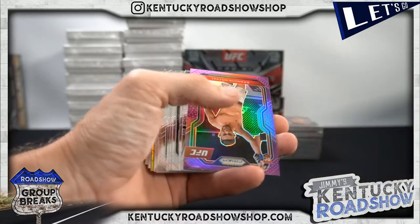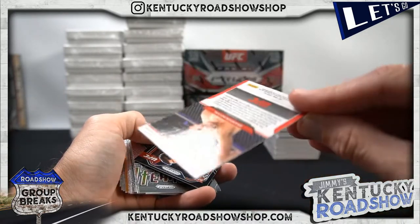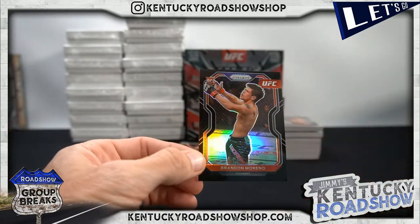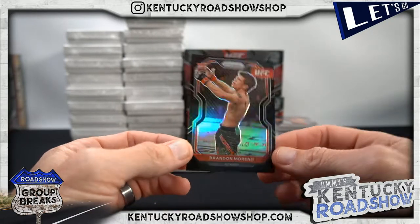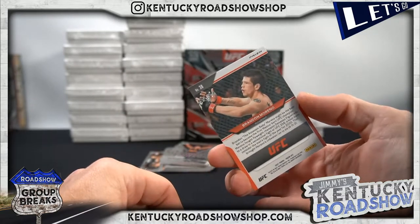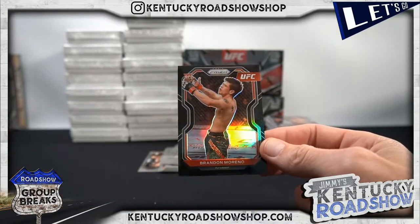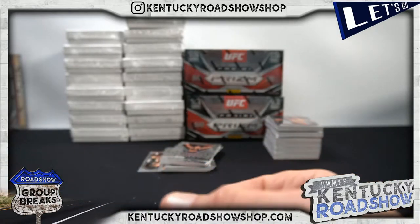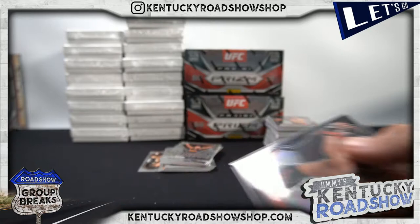He just gave me the fingers like 'hold on.' Brandon Royval purple rookie to 149. Brandon Moreno black rookie — hold on, is that — yep, I think it is — it IS one of one! One of one! That sounded very 'Brandon Moreno — Juan Juan.' Look at that guys, one of one — that's the first one-of-one I've seen in UFC Prism. Congratulations!